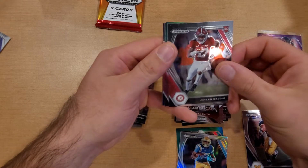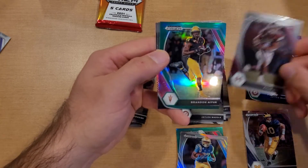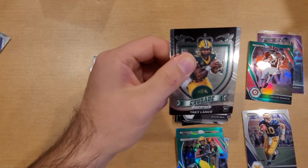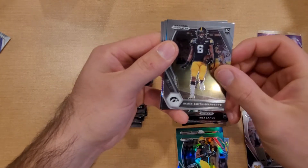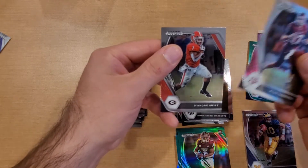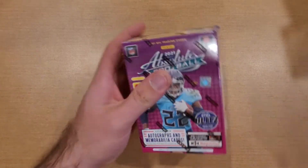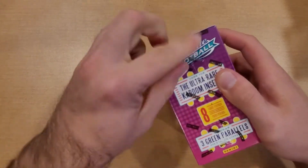Another Jalen Waddle. No kubies yet. Kylan Hill, another green, Brandon Aiyuk second year, Amari Cooper, and Joe Mixon. Last pack — let's get that On Campus. Trey Lance — got some damage up at the top already. Trey Lance, Smith, Marsett Green, Kylan Hill, Ryan Tannehill, and DeAndre Swift. So there is the first box — no big On Campus card. Moving on to the Absolute, looking for Kabooms — eight cards per pack, eight packs per box.